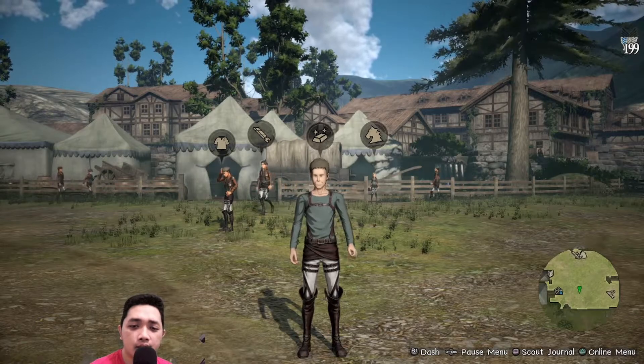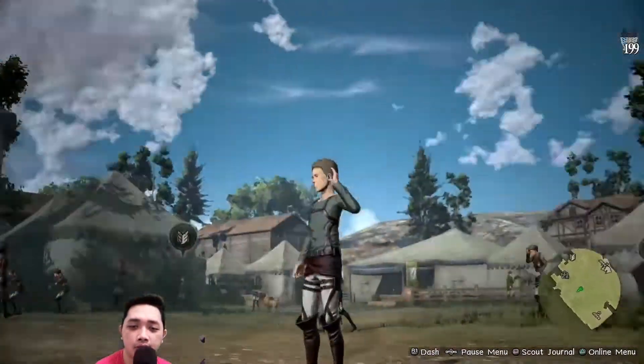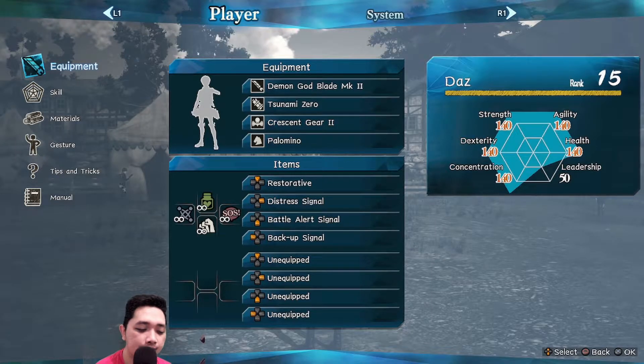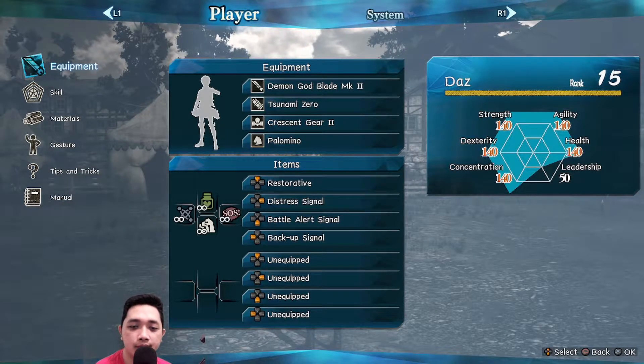To get it faster, you can play in the another mode so the view can be like this. Then choose your most powerful character so you can defeat it faster. For me, it is Dash — that is the most powerful character for me. If you see the stats, Dash is already very powerful.